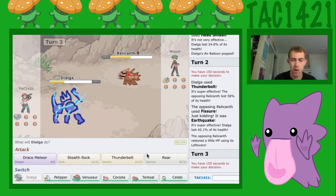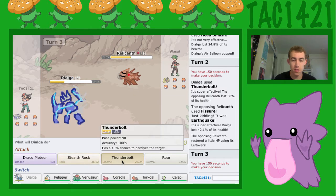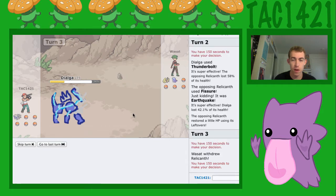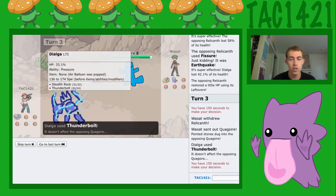I kind of want to go for a Draco, thinking that he might switch. But I think the best play is to just go for another Thunderbolt and not really worry about it. He's going to go into Quagsire — I should have gone for a Draco. Oh well, what can you do?